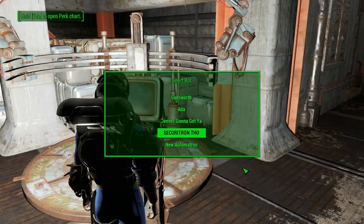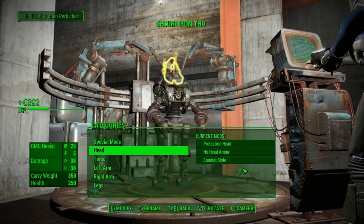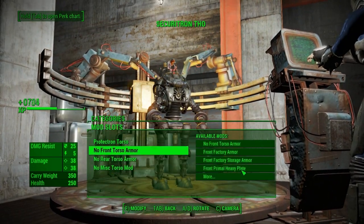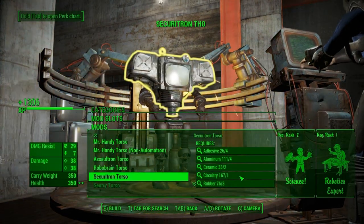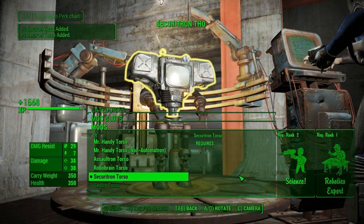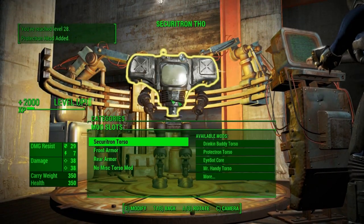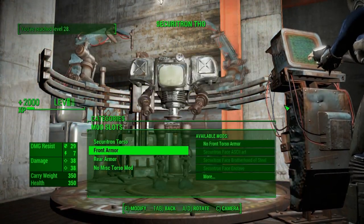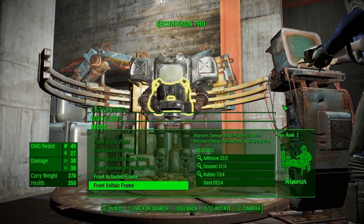I totally got all the levels we needed - legit, ignored that, don't look to the left. We're gonna craft Securitron though. I did get all the resources legit so far at least. Let's do this - we can make this Securitron torso. Look at that, boom! Give me that Securitron torso. This is clean - this is a dope ass mod.